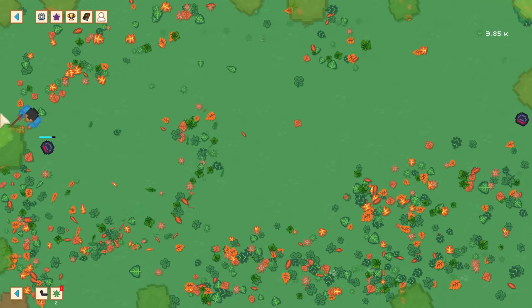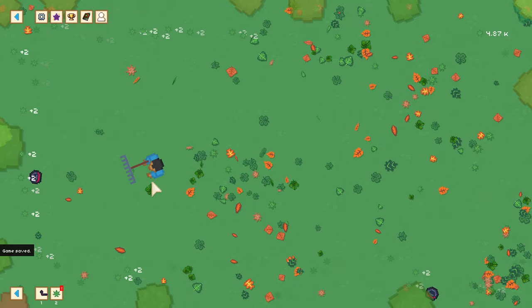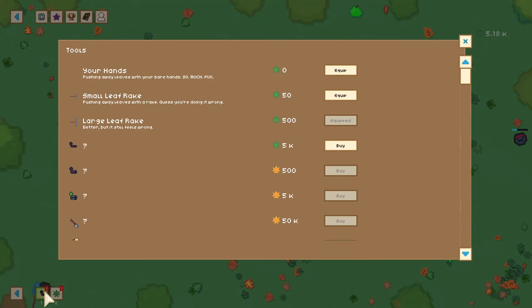In the meantime, we got a whole bunch of leaves, so let's just get rid of them and get more money. We are approaching 5,000 — we are now capable of getting our first leaf blower. Let's get the first leaf blower. Boom — we have a leaf blower now.